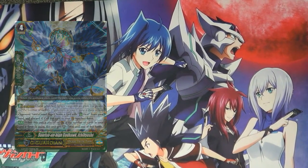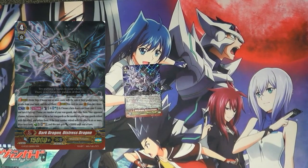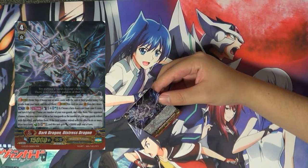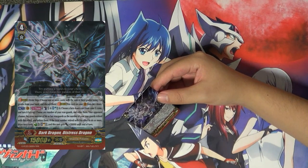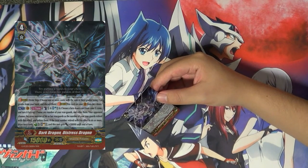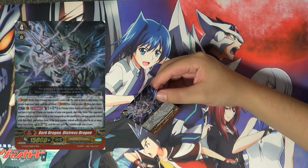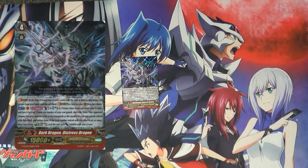Moving to Shadow Paladins, who probably got one of the most controversial cards in this set. They got Dark Dragon, the Stress Dragon. Act skill, once per turn. Counter Blast 1, Soul Blast 3 — which is very expensive — choose a face-down card from your G-zone and turn it face-up. Then choose any number of your rear guards and retire them. Your opponent chooses the same number of their rear guards and retires them. If the total number retired is 6 or more, draw 2 cards, Soul Charge 1, Counter Charge 1, and this unit gets +20,000 until end of turn.